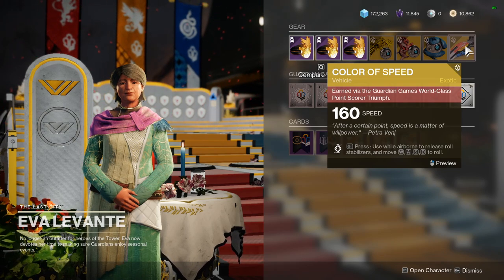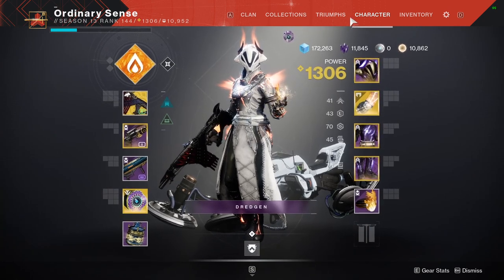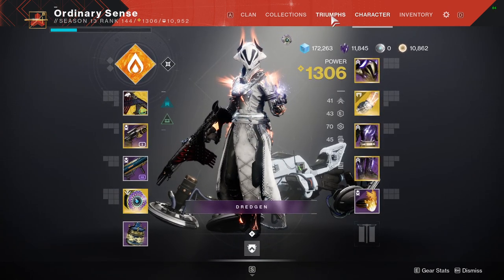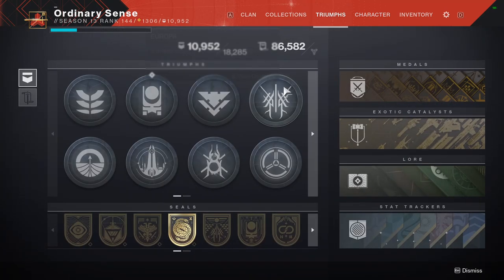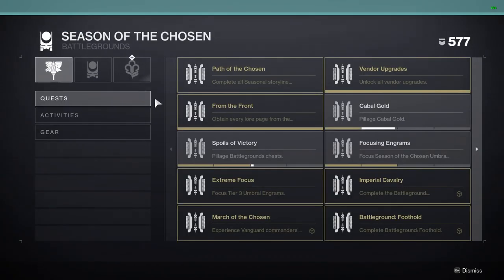What you're going to do is open up your character menu. When you open up your character menu you're just going to tab over on the top to the triumphs section. In the triumphs section you're going to see Season of the Chosen, so we click into that.